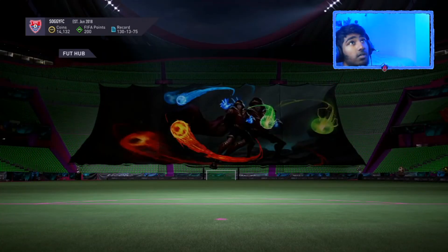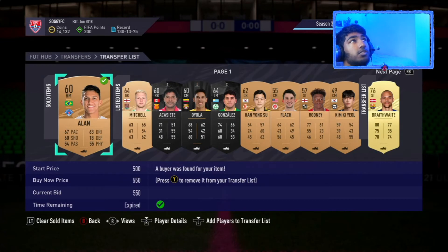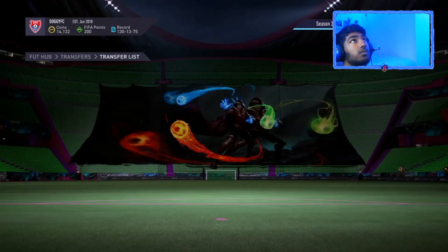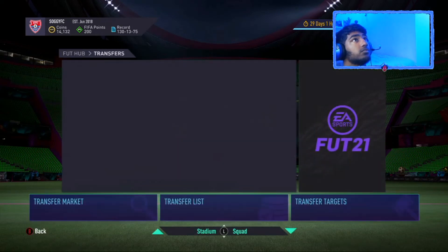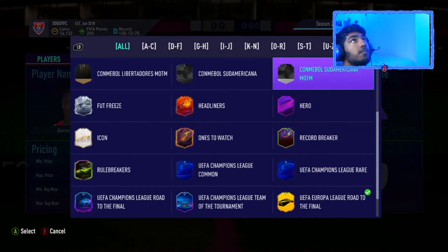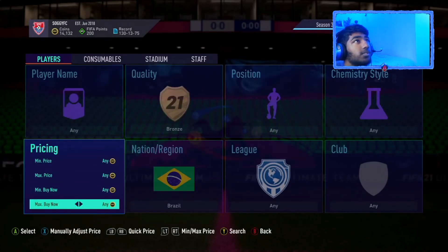Let's check My Transfers — as you can see that Brazilian player we packed has sold. Now let's go to the transfer market to check bronze prices. If we search bronze players, Brazilians were quite expensive.